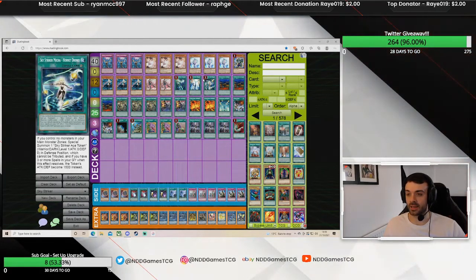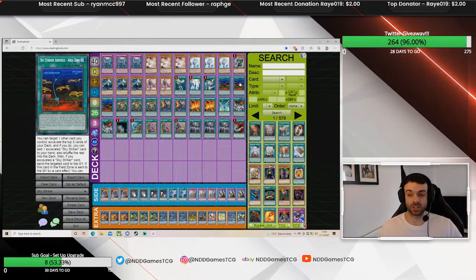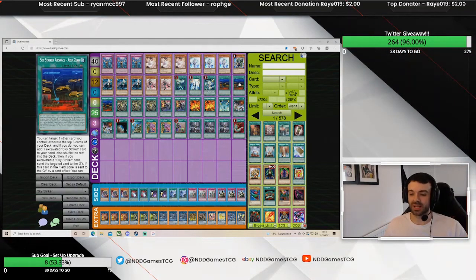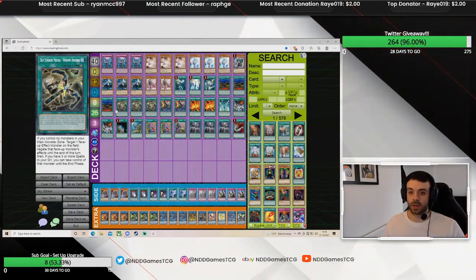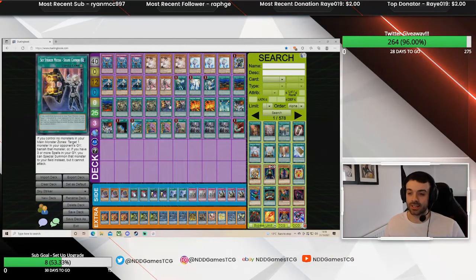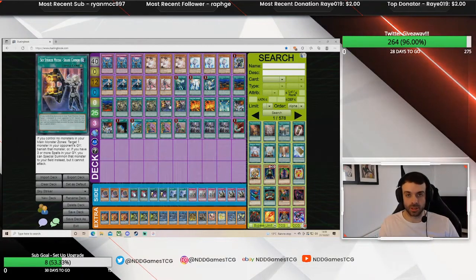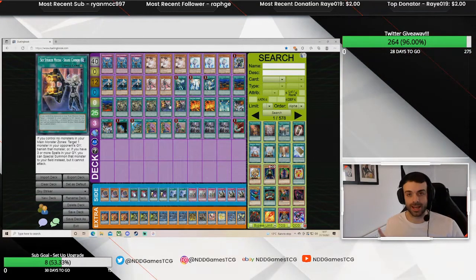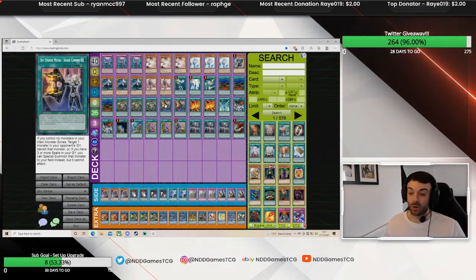For the spell lineup we play Engage, Multirole, and then the field spell. I normally play two of the field spell but I went to three because it gives you a really good grind game — we also play Mystic Mine which I'll get to in a minute. I think having the field spell gives you a really good grind. Widow Anchor — you can play less than three but it's just too good. Shark Cannon — I was messing around with three for a long time but I think two is correct because you can disrupt your opponent enough with hand traps, and it's more for link climbing.